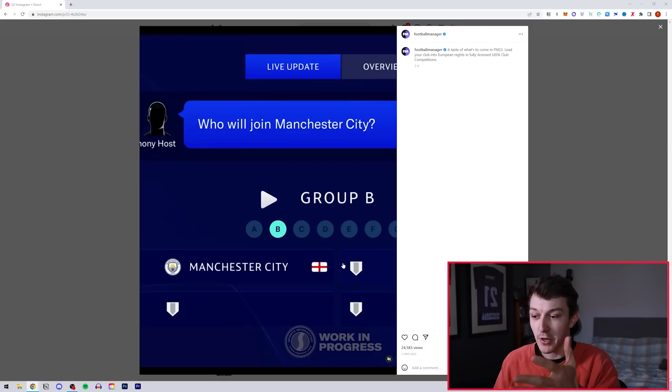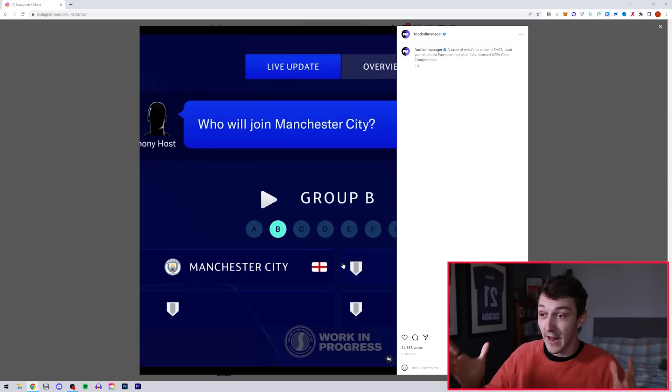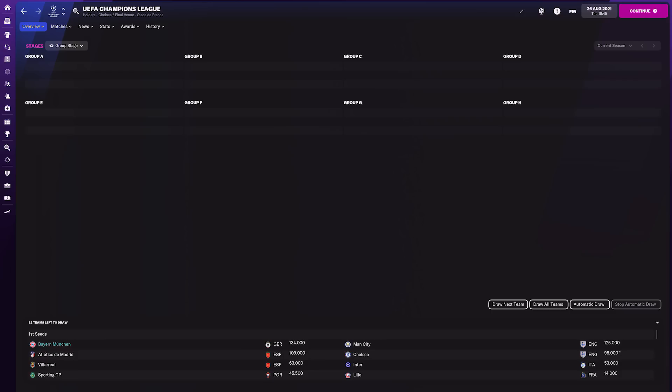They're also using all the Champions League colours and design language for the draw screen. That makes me think there's going to be a lot more branding in-game rather than just in the match engine — particularly for the cup draw screens. I think we're going to see a whole revamp there. Currently it's really bizarre: all the ties are at the top, teams are shoehorned into a tiny section at the bottom, and the rest of the screen is just left blank and empty.